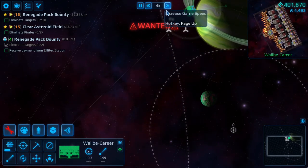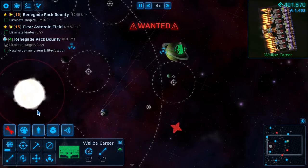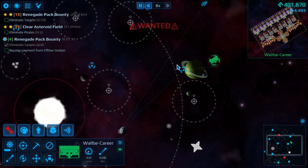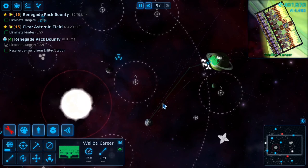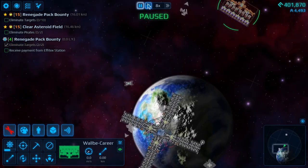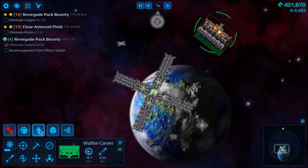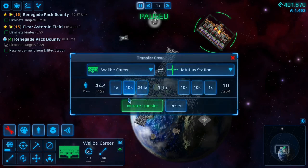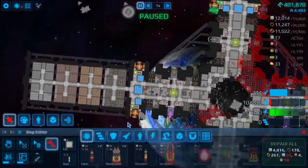Once we get over here, let's just keep running for good measure. You want to wait until the wanted status dies out and then we can come back in and take the station for our own. Now that our wanted has run out, we're going to go head back and nobody's going to bother us — they all aren't going to try killing me or anything. And here we are — what we're going to do from here is transfer crew over to the station. Now the entire station is ours and we have complete control over it.